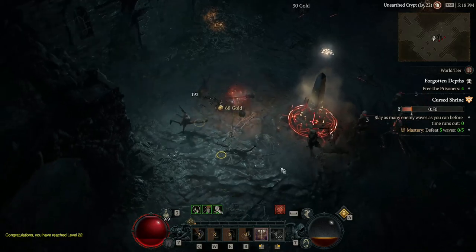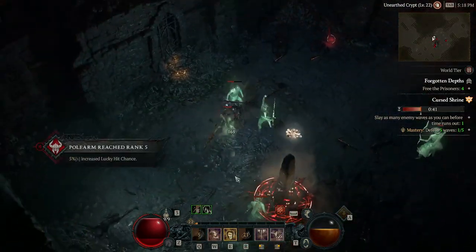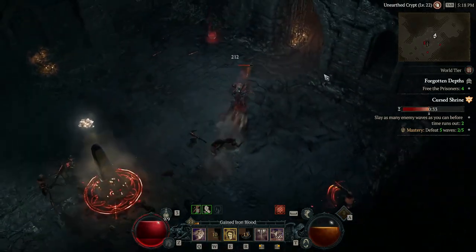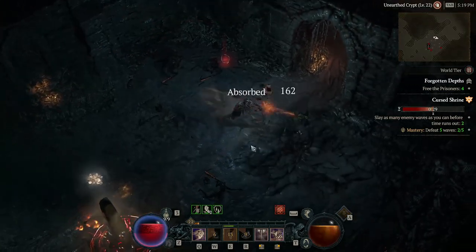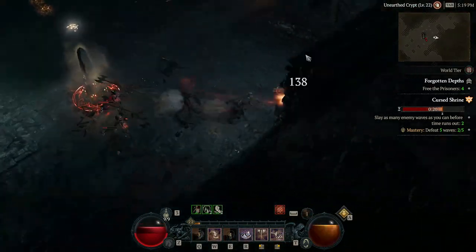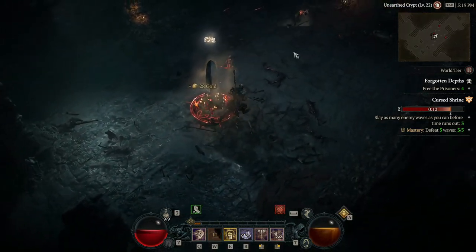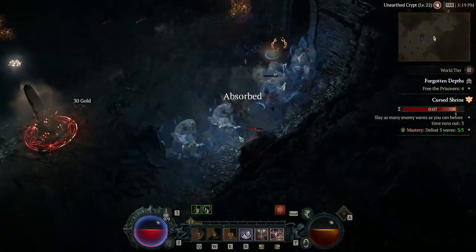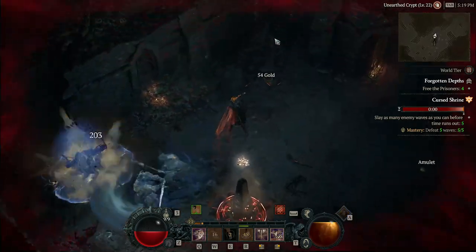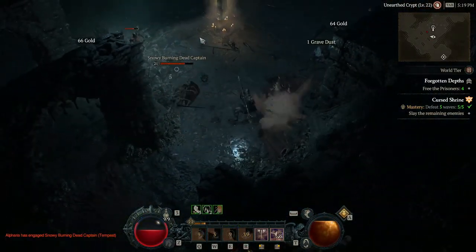After we take Lunging Strike, we're going to pick up Upheaval as our core skill, along with Endless Fury. Upheaval lets you fling a whole bunch of damage across a big cone in front of you. The only downside is the fury cost — about 40% of a full bar, so you can get two of these off with an entire bar of fury. Endless Fury generates more fury from basic abilities. Upheaval also gives us a chance to stun with Enhanced Upheaval, and Violent Upheaval gives us Berserking depending on the number of enemies hit, which is easy because it's a big AoE ability.